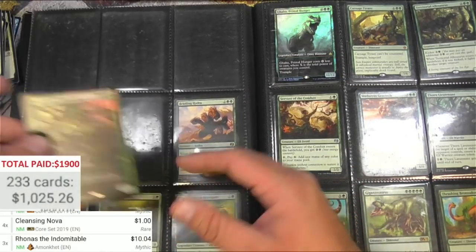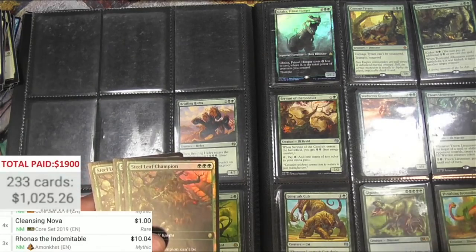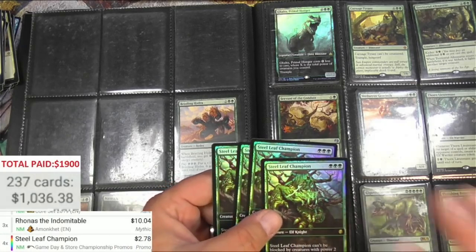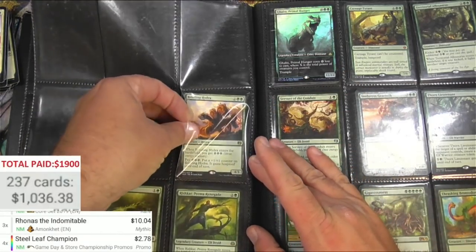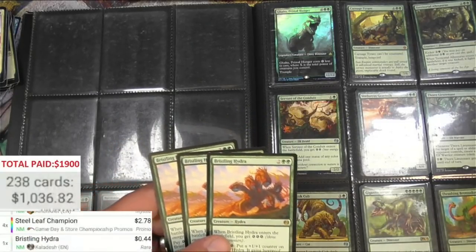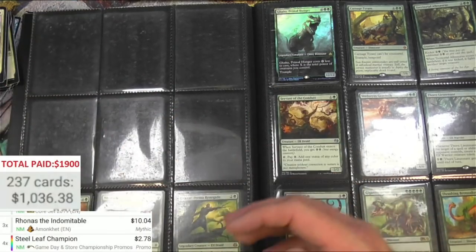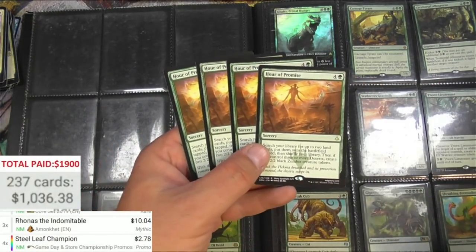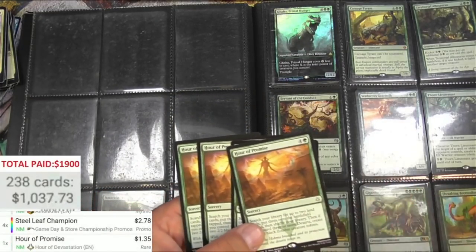Steel Leaf Champion — we got the Store Championship version, that looks nice. I always thought this would be a bigger card than it ended up being, but it's still pretty nice. So instant Pioneer collection for me here. Our Promise — hopefully the big gods are in this, like the Locust God. Our Promise — what? $0.35 times four of those.